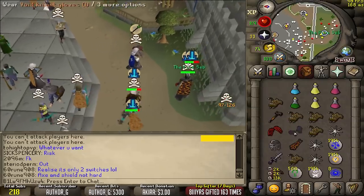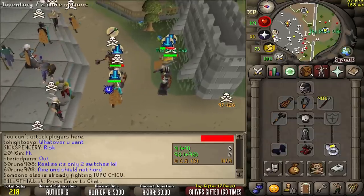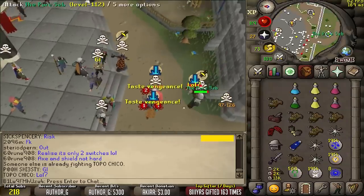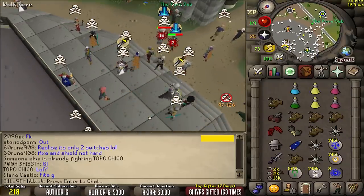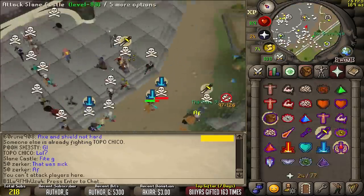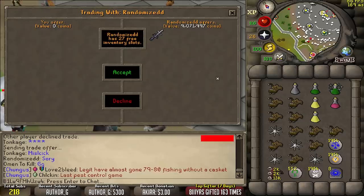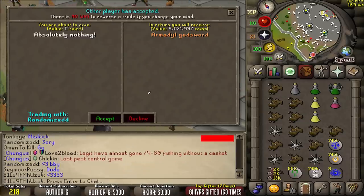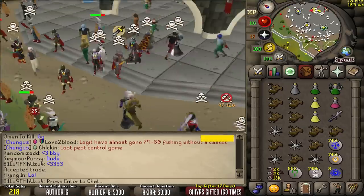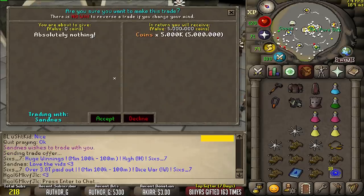I'll get an elder. I hit a zero. Bro, he was so confused. Eldermaul, surf helm. Is that serious? I feel like he was so confused it was multi or something that he forgot to eat. That's a 19 mil PK. Well, we'll go find him and give it back. We're getting a nine mil dono from Mr. Randomized - legend, bro. It's sad to see AGSs have dropped back down to nine mil, man. Absolute legend though. Thank you. And a five mil dono coming in from Mr. Sandness. Cheers, bro. Appreciate it.